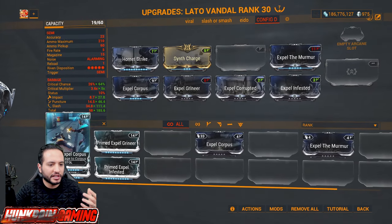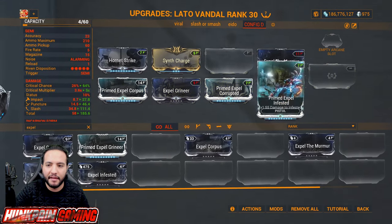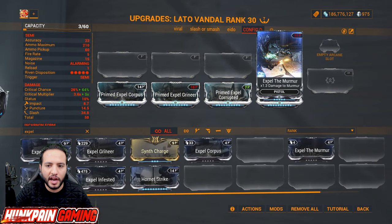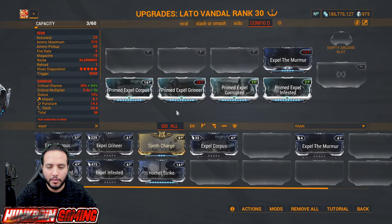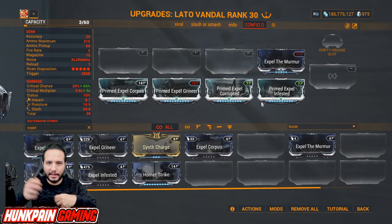For faction multiplicative damage: Expel Corpus, Expel Grineer, Expel Corrupted, Expel Infested — they all have Primed versions. Expel the Murmur is only the normal version for now. When the Primed version comes you'll know what to do — you need all of these for the end game, so prioritize them and don't throw your Endo into random mods.